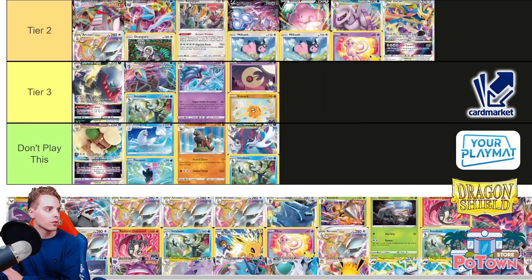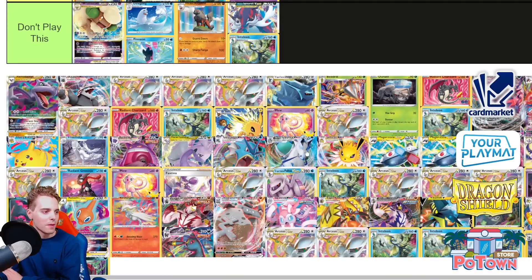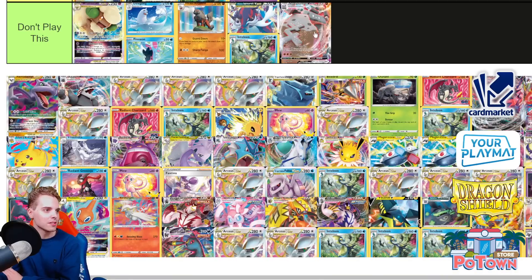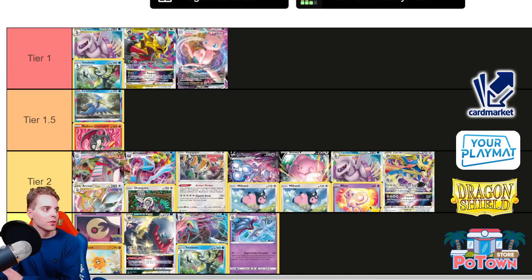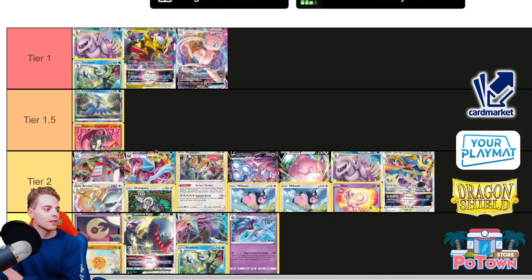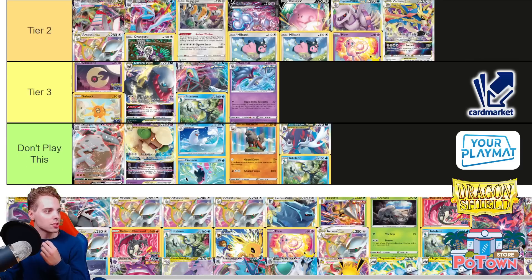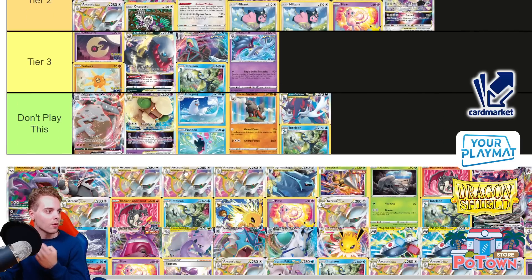Lunatone Solrock — Tier 3 deck, maybe on the higher end of Tier 3. So many weird decks here. I probably won't play Stonjourner — same story. Giratina can one-shot you instantly. They can deal with a Stonjourner that hasn't evolved and you cannot out-heal a crazy amount of damage. There are also one-prizers that are going to hurt Stonjourner.